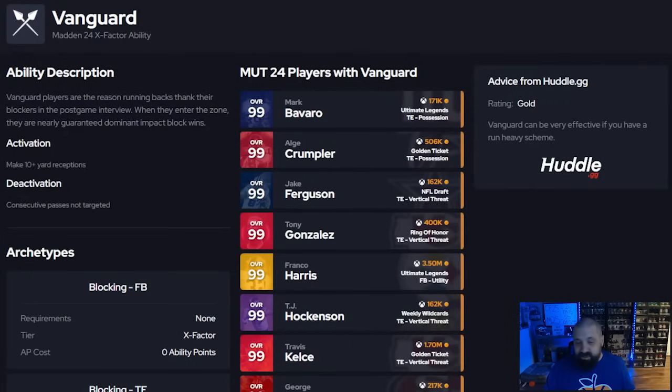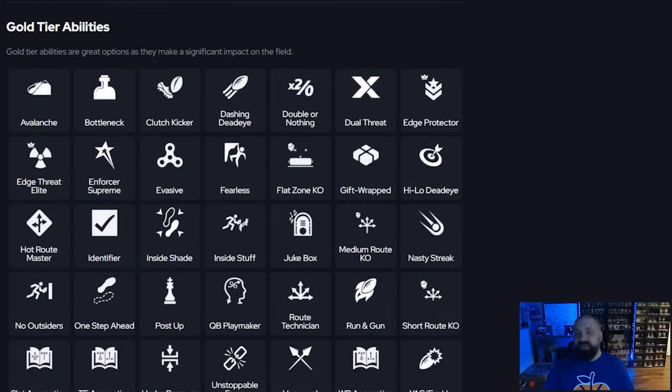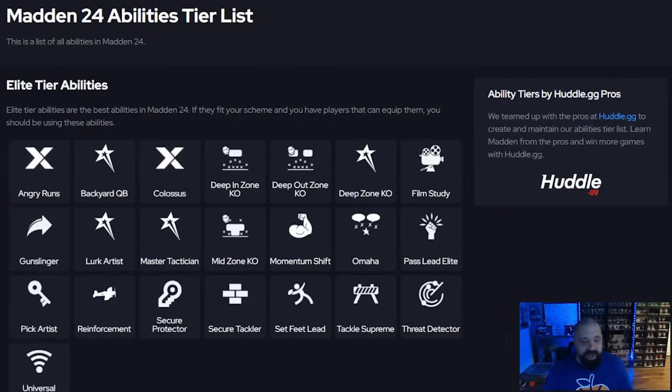Vanguard is top tier at this point — especially with tight ends, fullbacks, and offensive linemen getting it as a passive ability or X factor treated as an ability. You'll get run-block animations where the impact block wins. If you run the ball a lot and can fit it in the nine AP, definitely go for it. Other O-line options: nasty streak is great for running, post up and all day are great for passing. Linchpin is supposed to be a defensive rally equivalent for your offensive linemen — I'm not certain it works but I keep it on at least one O-lineman since many get it for zero AP.